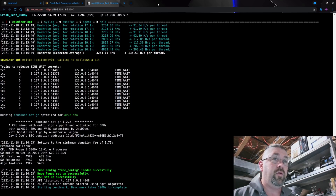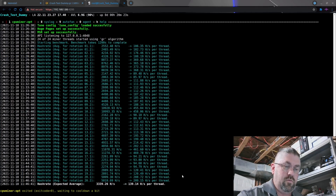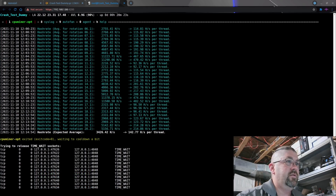At 3.7 GHz we finished at 3339.26 hashes per second, with an average of 139.14 per thread. Comparing 3254 to 3339, we picked up almost 100 hashes going from 3.6 to 3.7 GHz. Let's go ahead and try 3.8 GHz at 0.95 volts.